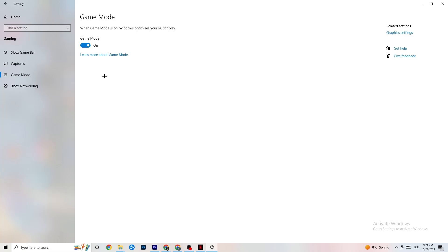Next, hit Game Mode. This one is a little tricky — I can't tell you whether to turn it on or off, you need to check it for yourself. Turn it on, try your game, then try it off and see which works better for you.